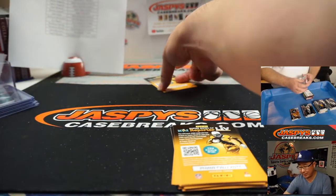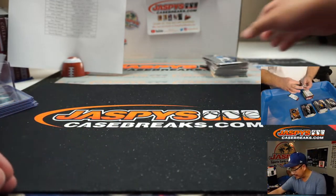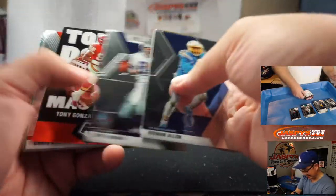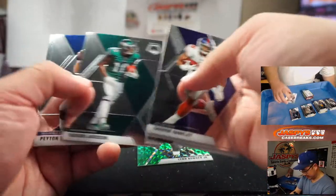Tua Tagovailoa NFL debut going to Sean Maddox - so used to Mosaic basketball! Jonathan Taylor silver for the Colts, John G. Apologize - I think I'm having a stroke. You just saw me have a stroke right there. Lynn Badham Jr., green.